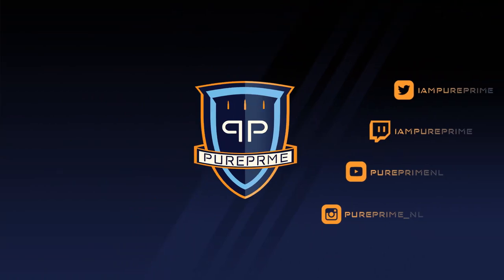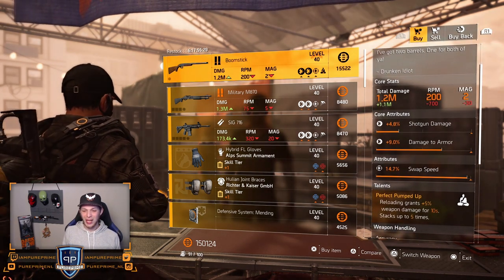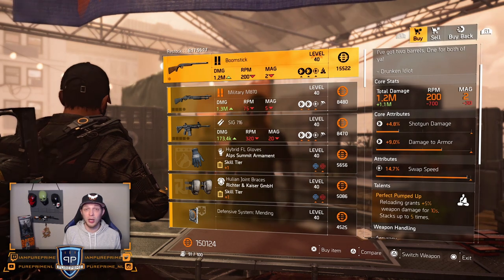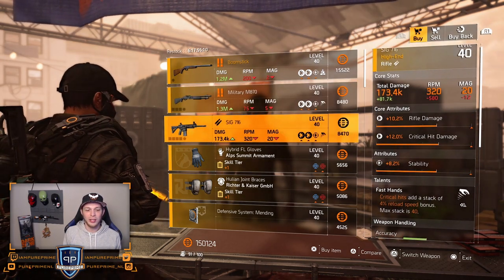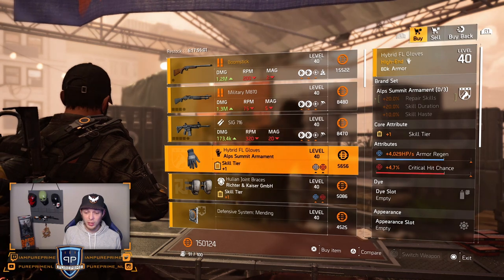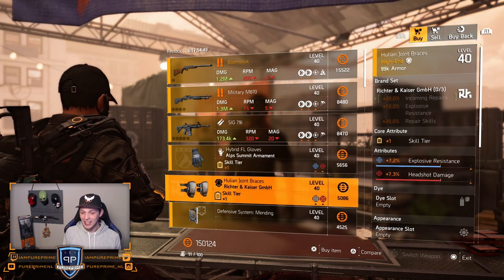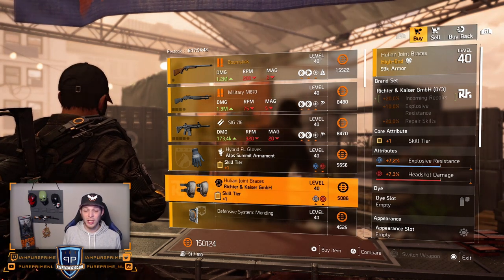Over to the Theater. First thing we can buy is the Boomstick — it only has swap speed almost maxed out and the rest is trash, but it does have Perfect Pump Up. You could buy it, roll whatever you like for swap speed, then boost shotgun damage and damage to armor on the optimization station. Military M870 — not a fan. Alps could be nice with the skill tier, 4k armor regeneration, and 4.7% critical hit chance. RNK knee pads — not great: I'm not loving the explosive resistance and I'd want something else over headshot damage.